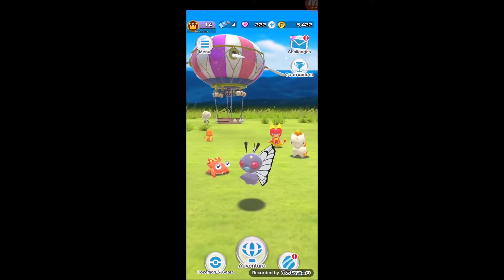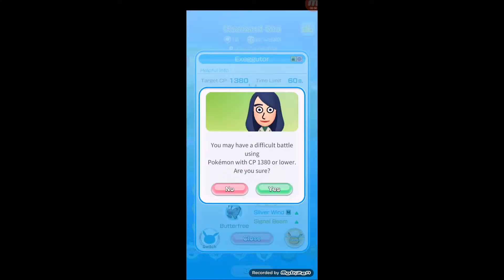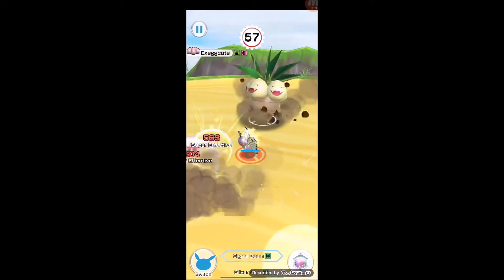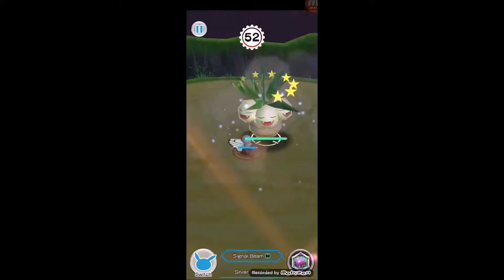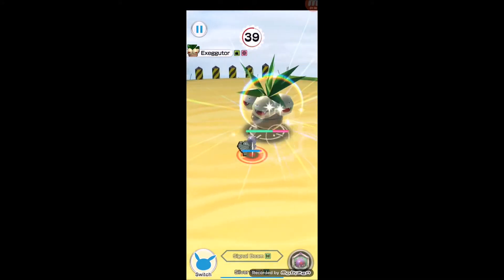Alright, I finally got a Butterfree that I think is strong enough. I had to upgrade my bug gear, so now I have enough — still lower than Exeggutor but it met the quarter. Let's see if I'm strong enough to kill Exeggutor. It should be super effective — twice as strong, double weakness against bug, hitting 500 to nearly 600 damage.